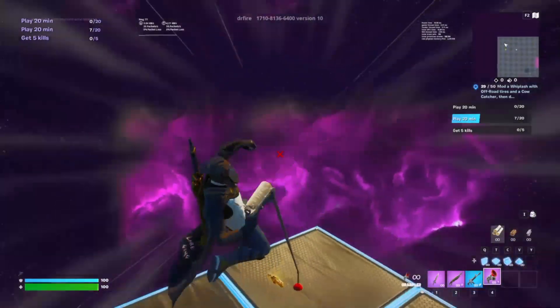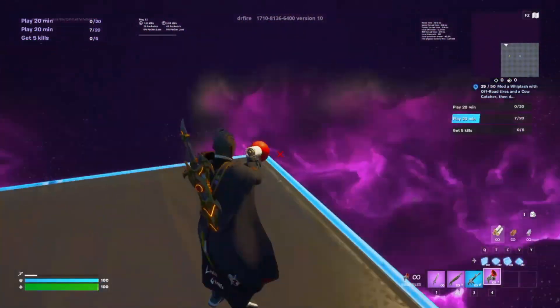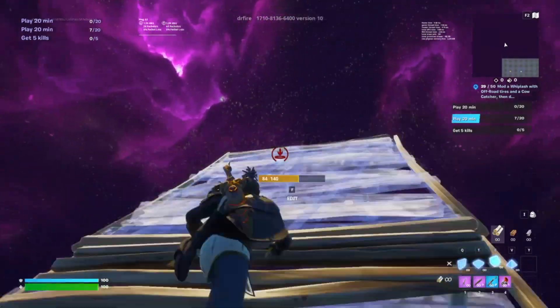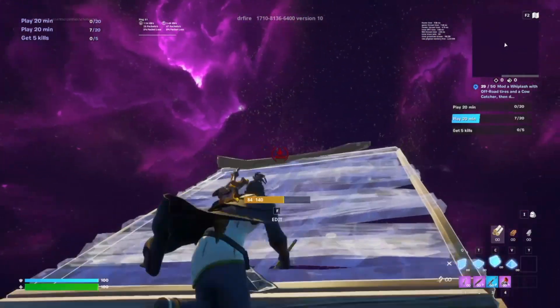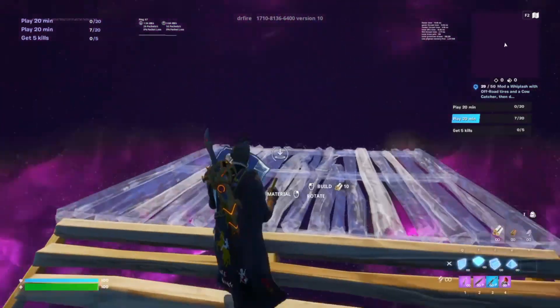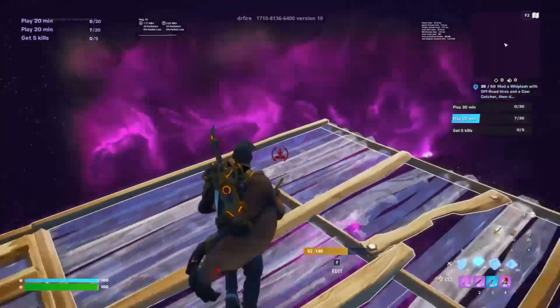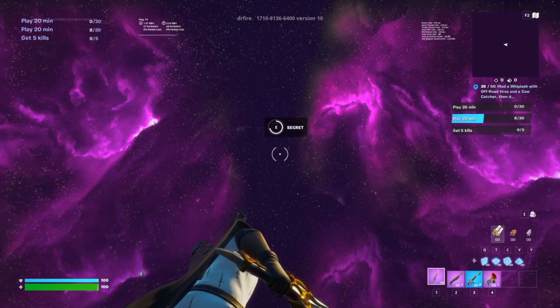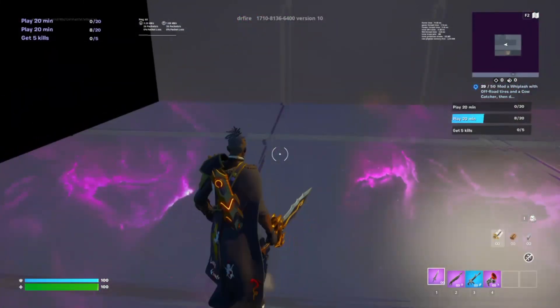Coming over to this side where you see all this loot, you're going to build 10 floors up — so 4, 5, 6, 7, 8, 9, 10 — then build two floors forward and one floor left. Then look all the way up, you should see the secret button, which should teleport you back and start giving you some more XP.